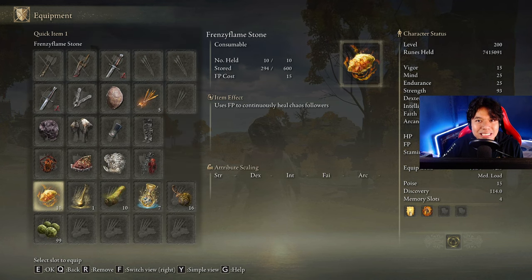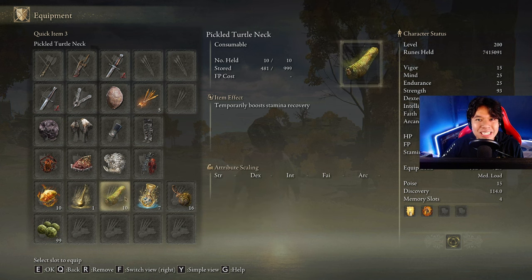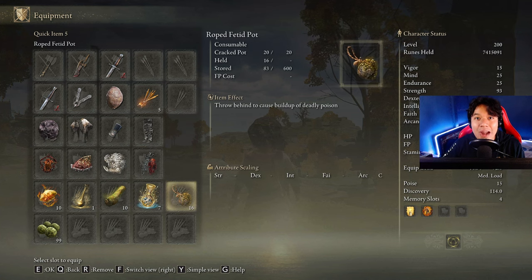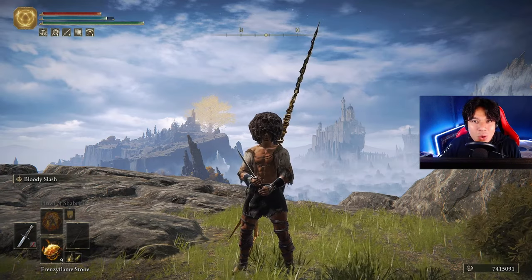For the items, I will use a Frenzy Flamestone, my Flask of Wondrous Physick with Lightning Shrouding Cracked Tear and Spiked Cracked Tear, a Pickled Turtle Neck, my Flask of FP, a Roped Fetid Pot, and the Neutralizing Boluses. Now I'm going to show you the buff process.